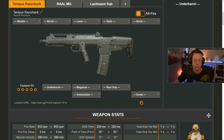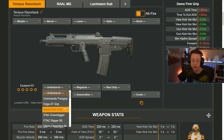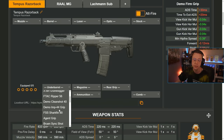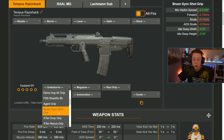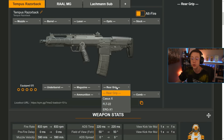When building a loadout for control — especially for mid to long range — the two attachment categories you're probably going to look at most are under barrels and rear grips. Under barrels have plenty of different options: view kick increases, gun kick increases, horizontal and vertical recoil control, and so on. There are tons of choices — some specific ones like the Proto Hex and newer additions that are also very useful, but those are fairly standard and straightforward.